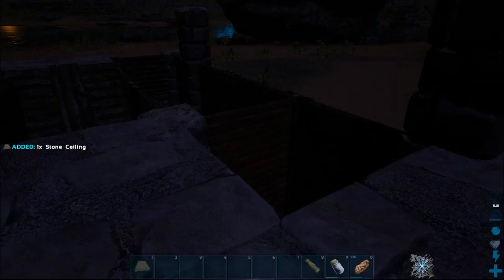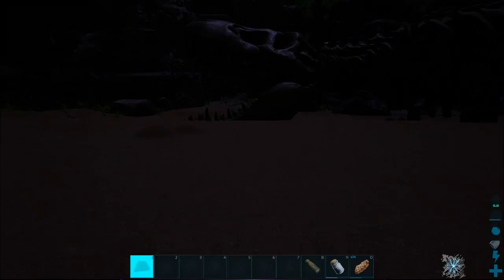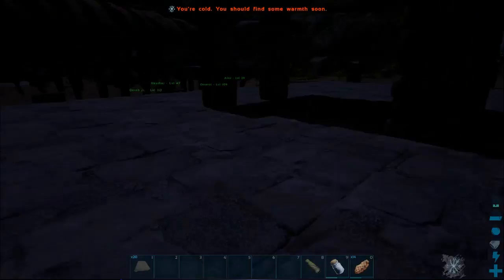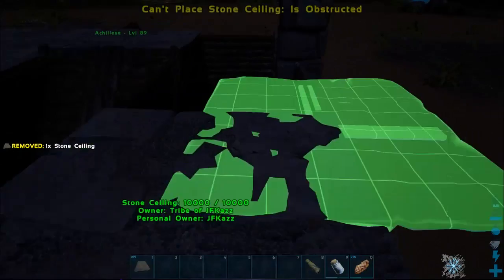We're going to go out to Shaggy — building in the dark with Shaggy. Shaggy has no more ceilings so we'll grab some from the supply chest. This is where it gets tricky: it's either going to snap to this wall or that wall, or there's a wall underneath, so you really have to make sure everything's lined up the way it's supposed to be.